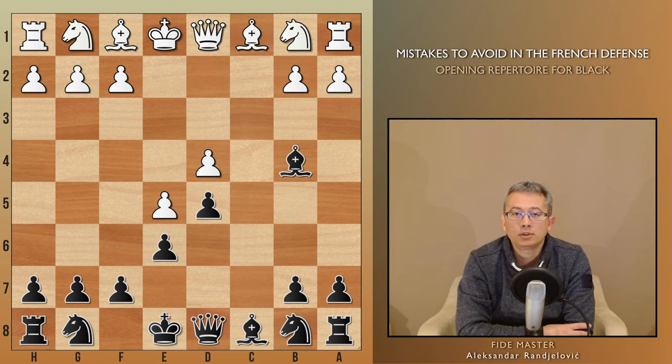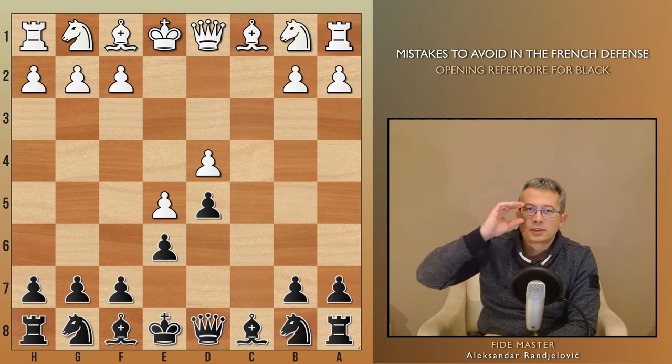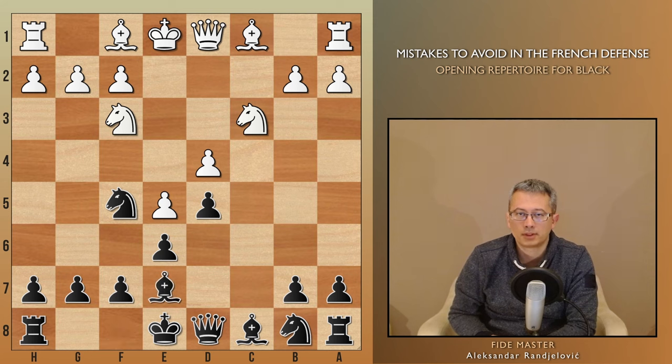Because soon, white will question it by playing a move like a3. A more effective development involves maneuvering the knight to e7, then to f5, to apply pressure on the key target in the French — the d4 pawn — and finally placing our good bishop on e7.